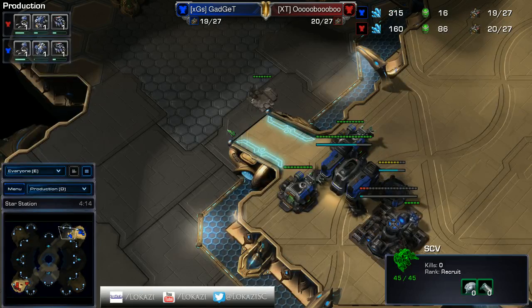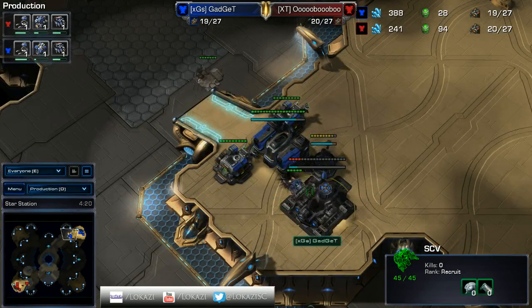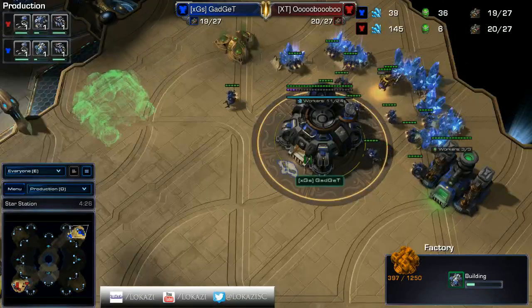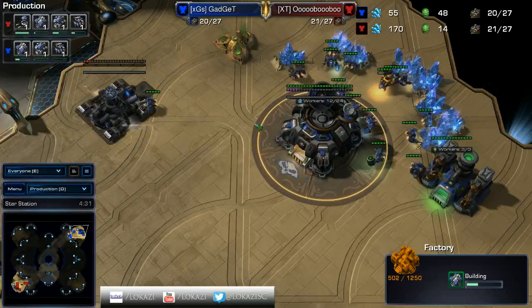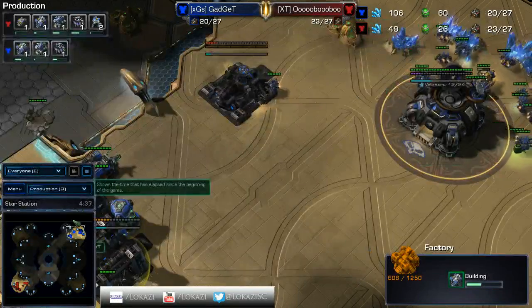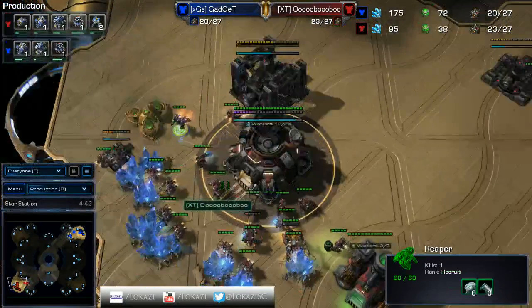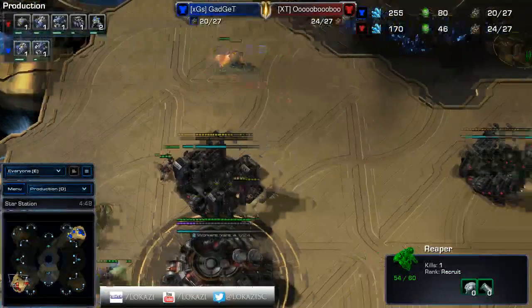Also, they do it versus Zerg all the time anyway, so it's just kind of in their brains. We're going to have maybe Hellions out of Gadget, but he's going to expand. We'll have to see - if a Widow Mine comes out of this first, it'll be interesting. That's a much more defensive posture. Gadget is working on some SCVs down here. He's going to get driven off by these two Marines, but he gets a good amount of scouting information. He sees that the command center is going down.